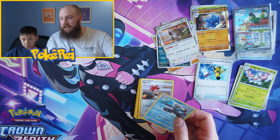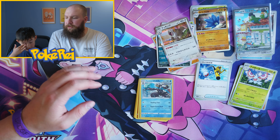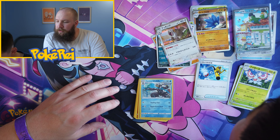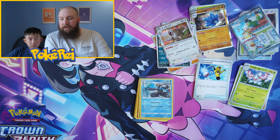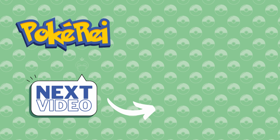So five packs of Snow Hazard. We did get a Squawkabilly EX — Special Art Rare, Secret Art Rare. I'm not sure what they call it in Japan, but SAR — we know it's either Secret or Special Art Rare. That's pretty cool. So we did five packs of Snow Hazard and one pack of Chilling Rain, and got a hit — well, kind of. Hollow. But that's it. Thank you for watching. We've still got some more Japanese packs, and probably the most exciting ones to open, coming up. See you on the next one.